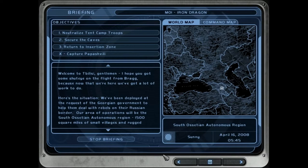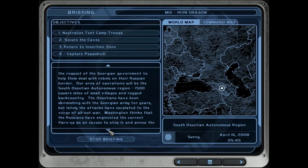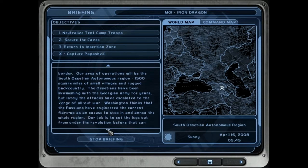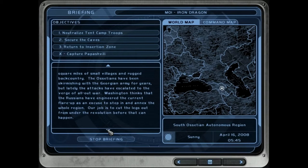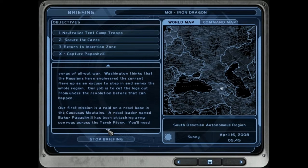Welcome to Tbilisi gentlemen, hope you got some shut-eye on the flight from Bragg because now that we're here we've got a lot of work to do. We've been deployed at the request of the Georgian government to help them deal with rebels on their Russian border. Our area of operations will be the South Ossetian Autonomous Region — 1,500 square miles of small villages and rugged backcountry. The Ossetians have been skirmishing with the Georgian army for years but lately the attacks have escalated to the verge of all-out war. Washington thinks that the Russians have engineered the current flare-up as an excuse to step in and annex the whole region.